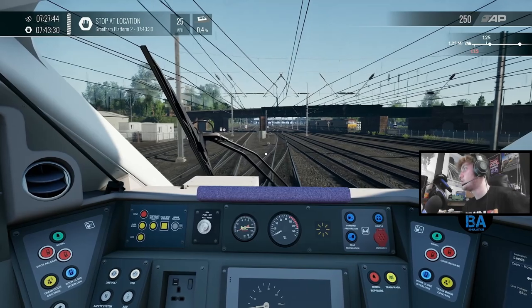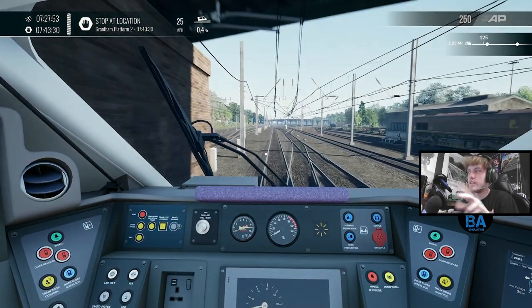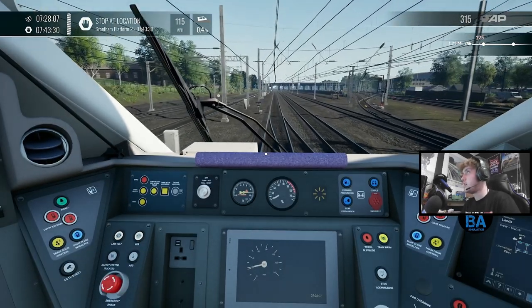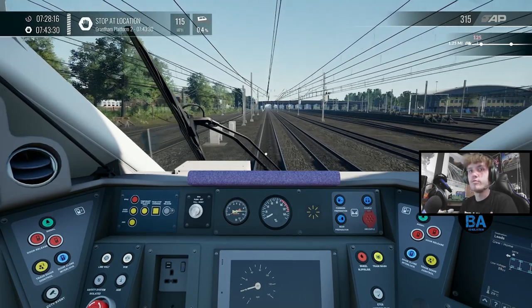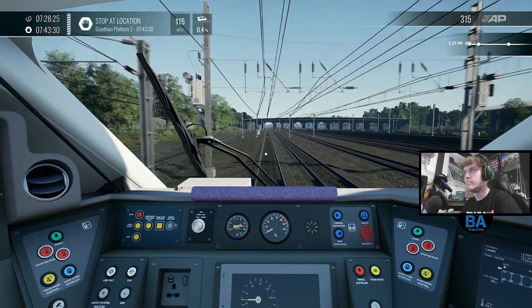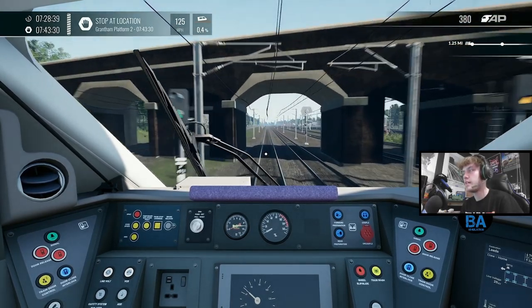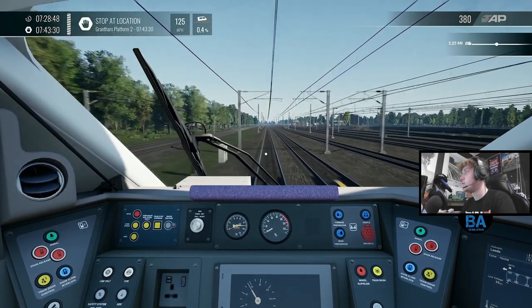So this is the first of four routes we're going to be doing — or at least the first of five first look videos, because there's four routes. For the standard edition you get the East Coast Mainline, which is Peterborough to Doncaster, with the Azuma and also the 66. You get the Vralburg which is some Austrian route, and the Antelope Valley Line which is in LA — LA Union Station. That's the standard edition, three routes. Then the deluxe edition you get Navica Dresden on top of that with the Vectron, and also the Flying Scotsman for the East Coast Mainline.